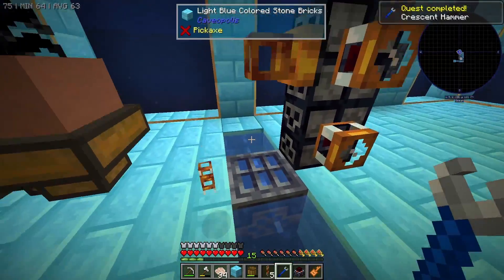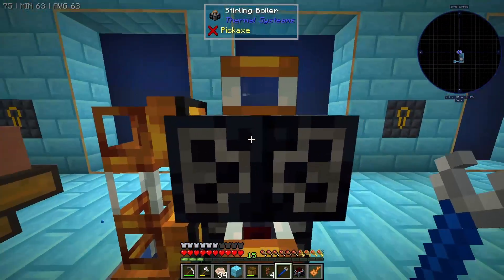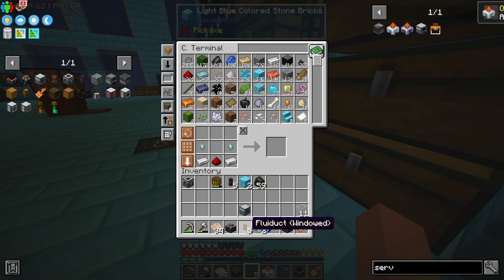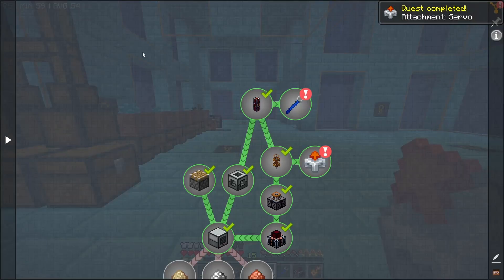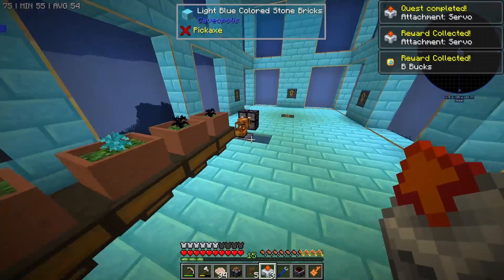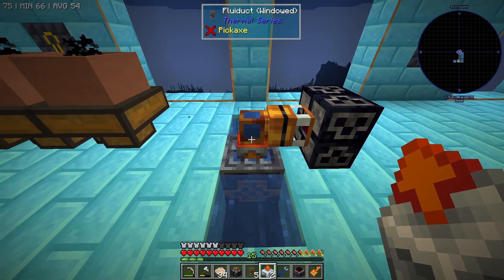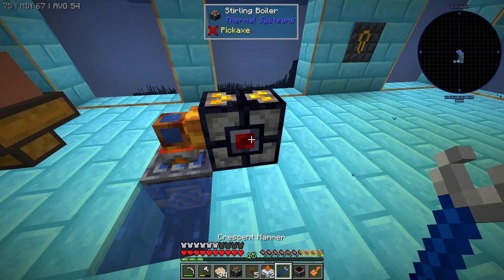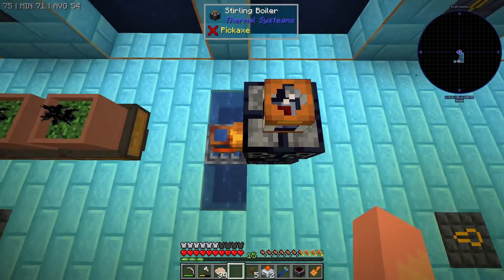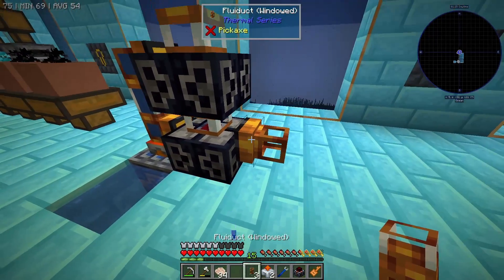We can configure these guys to get water into them. I totally forgot that fluid ducts from Thermal Dynamics require servos in order to work — which is probably why it tells you to craft them in the quest book. So if we attach a servo to the aqueous accumulator it's going to set it to extract, and then we can get this into our sterling boiler pipe. We have two of these guys.